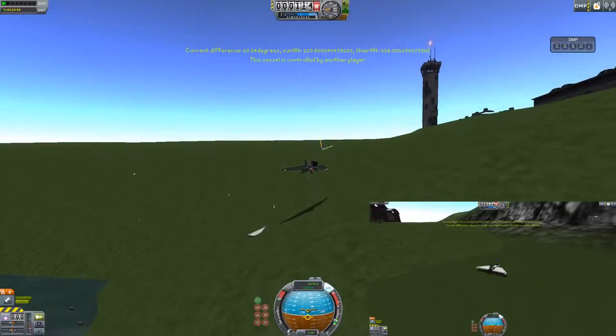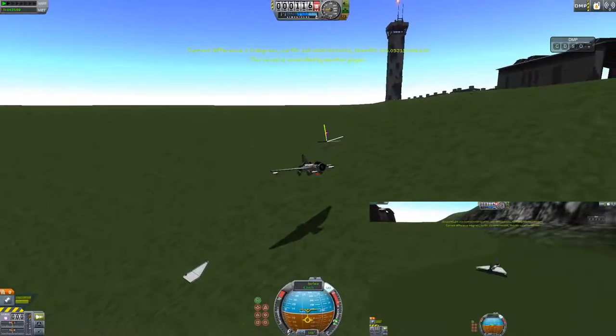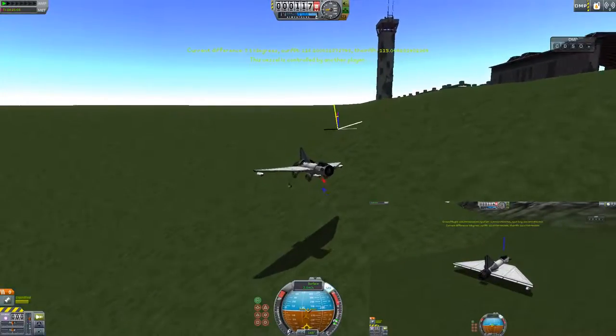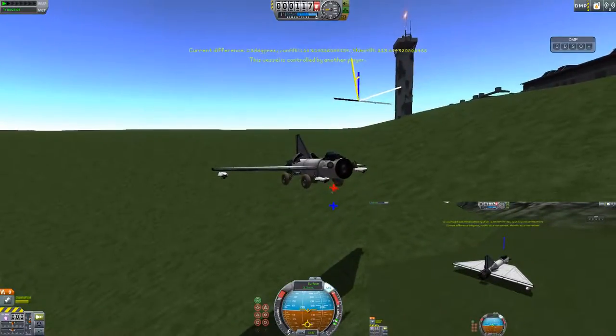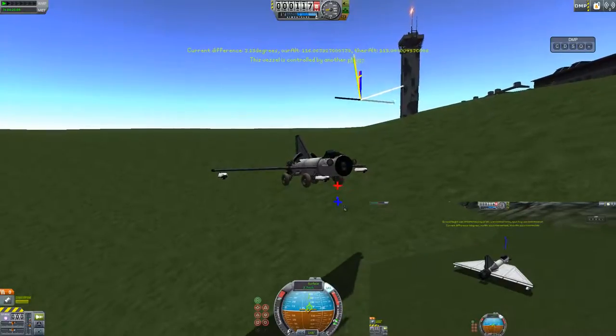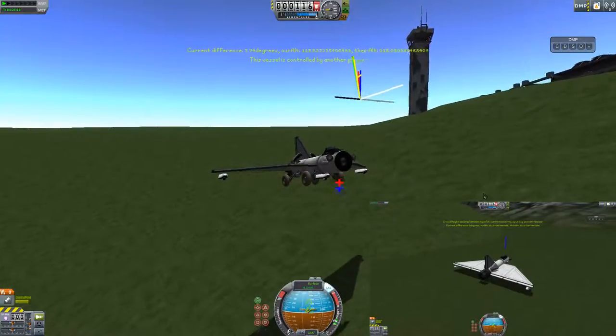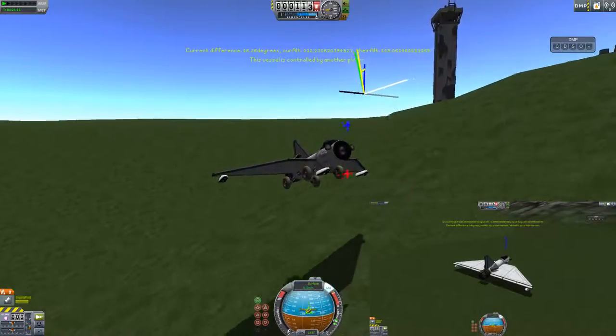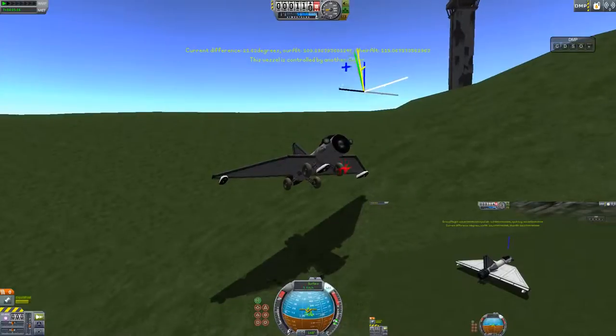I don't know what on earth happened there. That red mark there is where it thinks the ground is — I'll zoom in. The red one thinks that's where the ground is, but that's complete lies. The blue one is where the other person's ground is. I've got no idea what it's hitting.